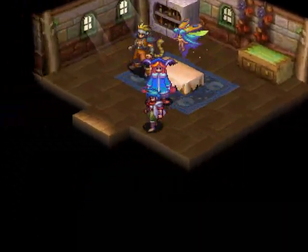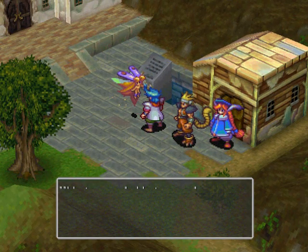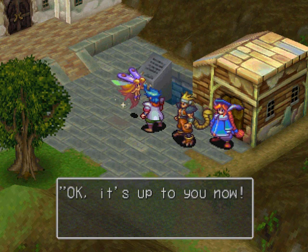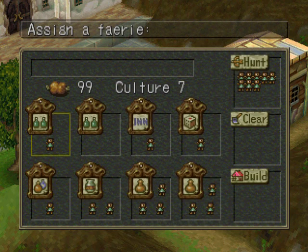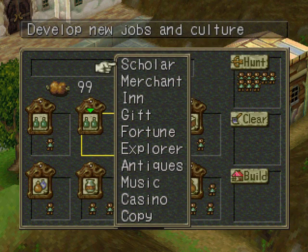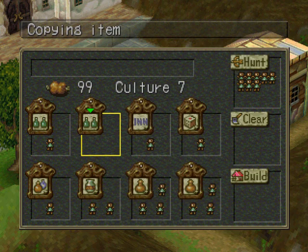The Fairy Village starts with this one room, but you start with one room and like three or four fairies. As you hunt, clear land, and build new buildings, you get access to more rooms, more fairies, which allows you to do the Scholar. What the Scholar does is raises your culture and your job. I'm not entirely sure what culture does, but I do know the maximum culture is seven, and that it's a good idea to max it.